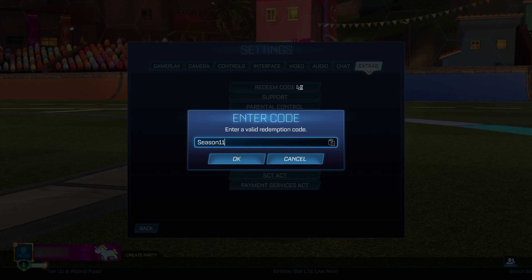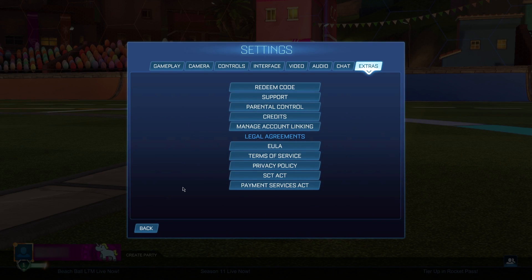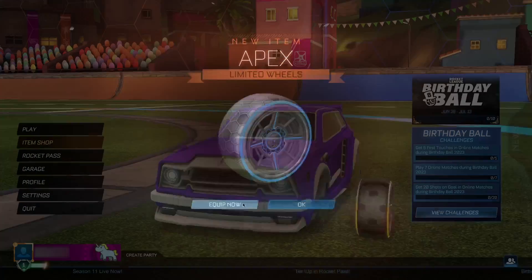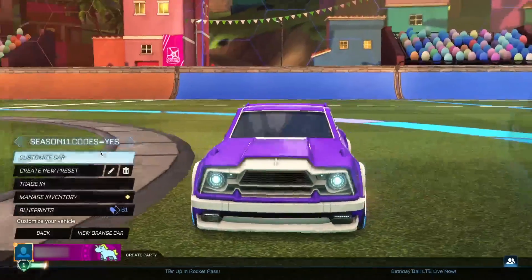Now you're ready to start redeeming these codes. For the very first code, that's going to be 'season11apex.' What this code is going to give you is the Apex wheels. Click OK — it's going to come up as invalid, but that does not matter. As soon as you go back to the main menu, boom — we instantly get the Apex wheels, and as you guys can see they look absolutely amazing.